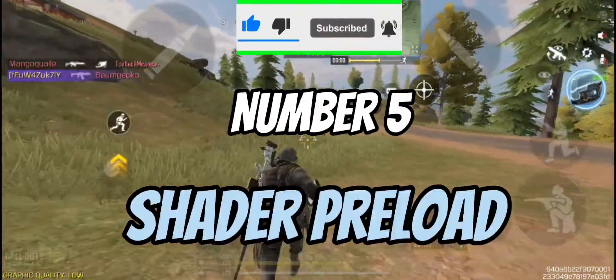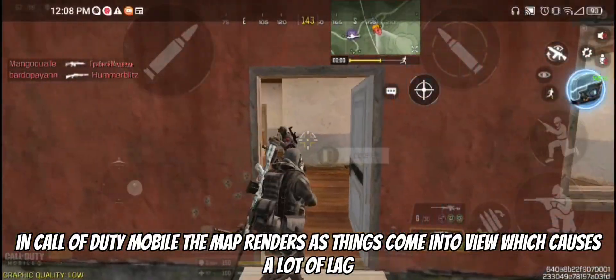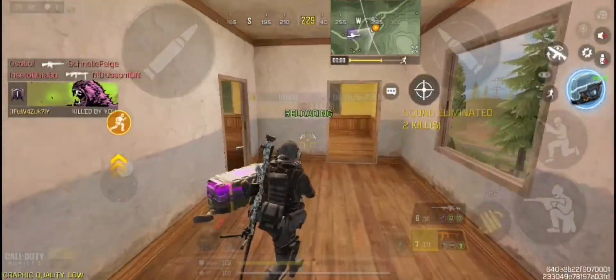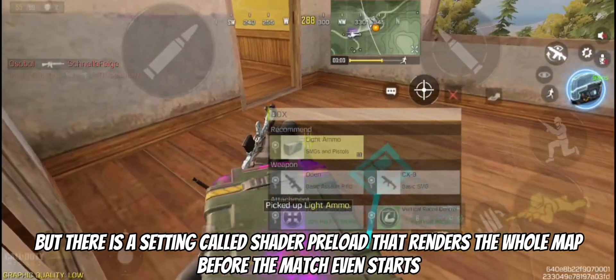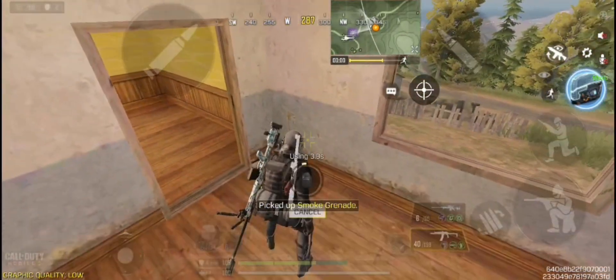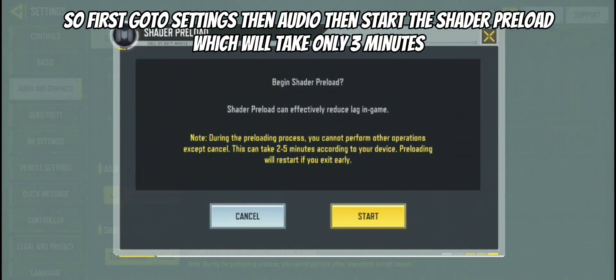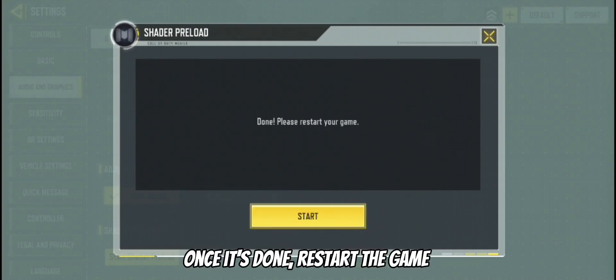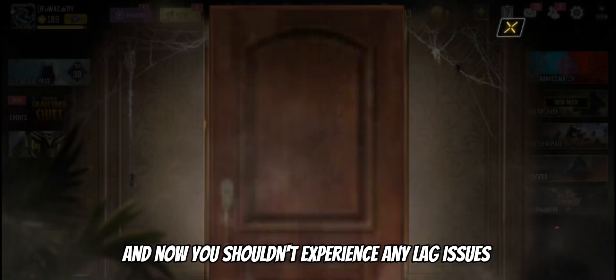Number five is shader preload. In Call of Duty Mobile, the map renders as things come into view, which causes a lot of lag. But there is a setting called shader preload that renders the whole map before the match even starts. Go to Settings, then Audio, then start the shader preload, which will take only three minutes. Once it's done, restart the game and you shouldn't experience any lag issues.